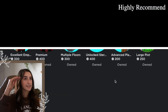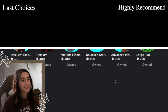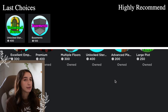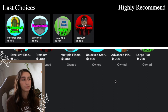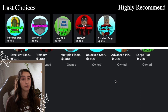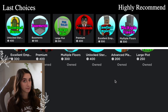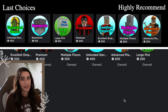Time to rank all the game passes. At the bottom: Unlocked Stereo, then Basement, then Large Plot, then Premium, then Excellent Employee — you can still make plenty of money and level up without it, so it's not the first I'd pick. Above that is Multiple Floors, which is really nice to have. At the very top is Advanced Placing, because of how much you can do with it.